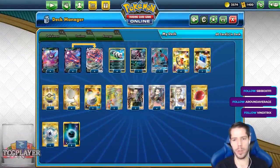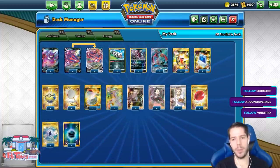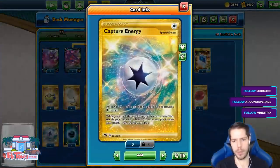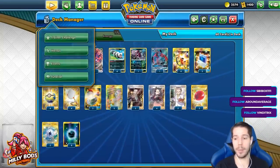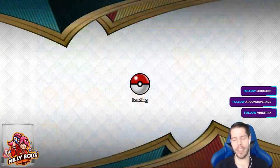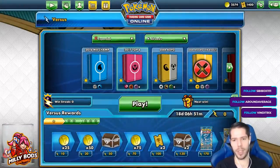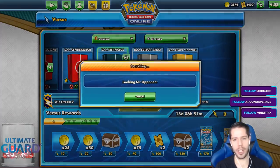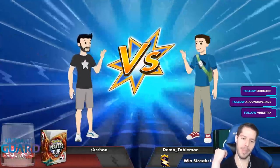Pretty straightforward list overall. We have Professor's Research, Marnie, Acro Bike, Boss's Orders, Quick Balls, and Pokémon Communication to search for the pieces we need. A few switching cards and the beautiful Capture Energy, which allows us to establish even more basic Pokémon. No more RNG decks for now — let's jump into the ladder and grind out some Darkness Ablaze games.